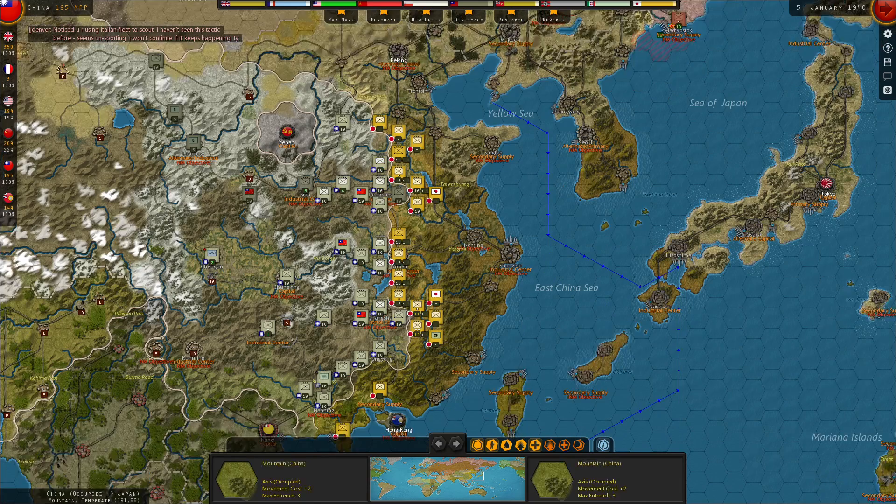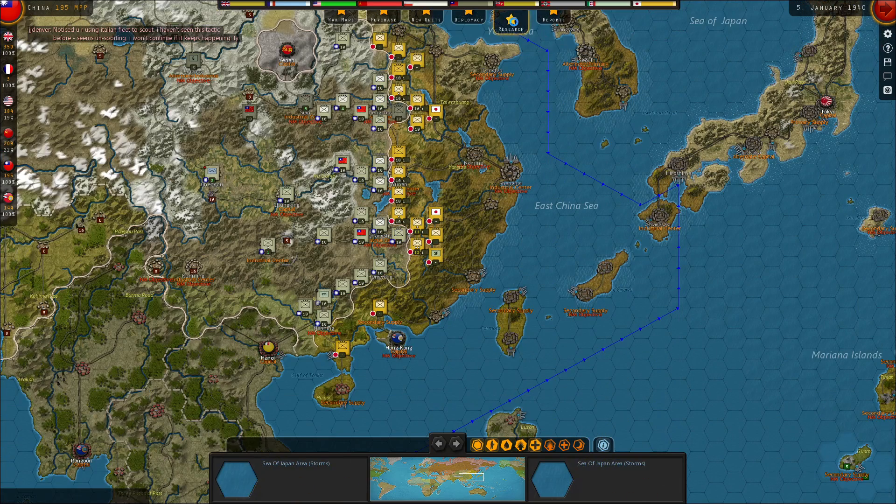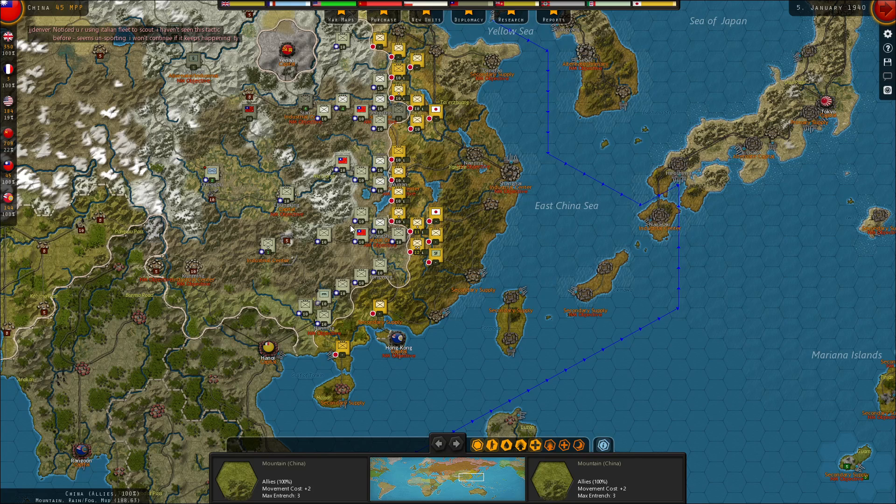I might reinforce this four-pointer. Let me check what I can do with research at this point — I've already got infantry weapons running, that's good. I would like to go for spying and intelligence with the Chinese. I don't know if that's a good or a bad move, but I'd like to get that because then all their other research goes more quickly. You can put two chits into it, so you can sort of roll through it pretty quickly. I think I might go for that — I'm going to do that. And next turn I'll try to put another one in.